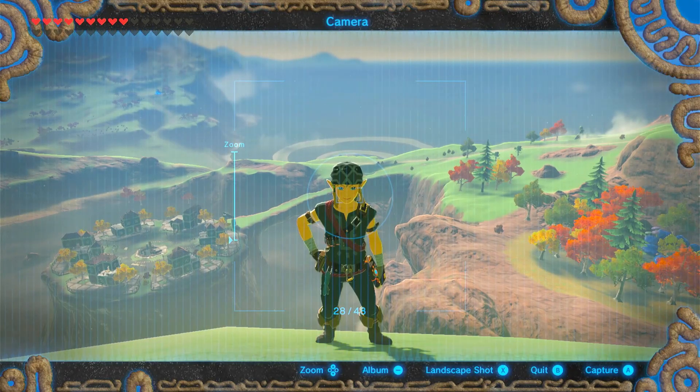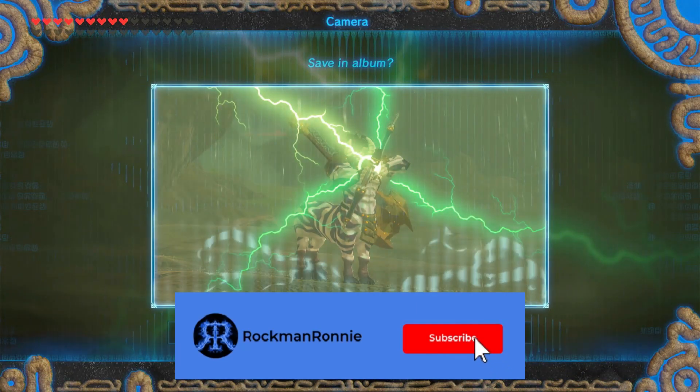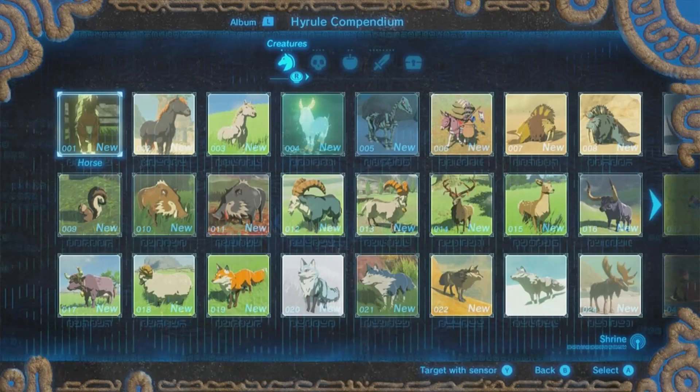Photographers. Photographers have a very good adventuring outfit and their main goal in Breath of the Wild is to take pictures of everything and everyone. These people also have a completely filled Hyrule compendium.